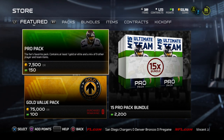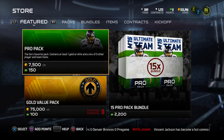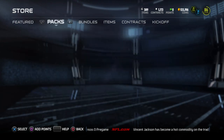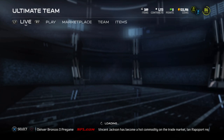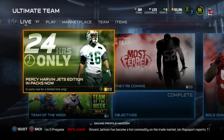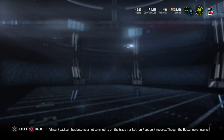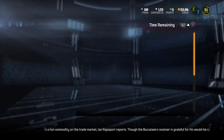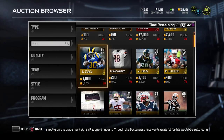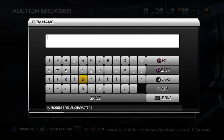You've got to pull quite a few pro packs to have a good opportunity at this thing. There's obviously the 15 pro pack bundle — that's about it right now as far as packs go that would likely contain this Percy Harvin item. I wanted to hop in here and take a look at it on the auction block with you guys so we can look at some of the attributes and see what it's going for right now on PlayStation 4.